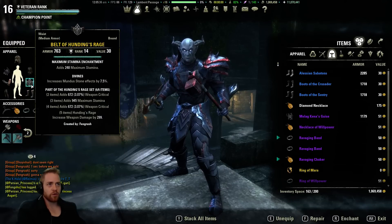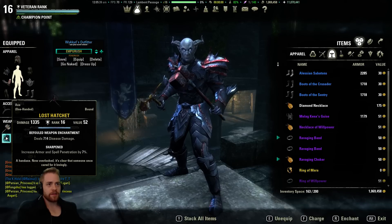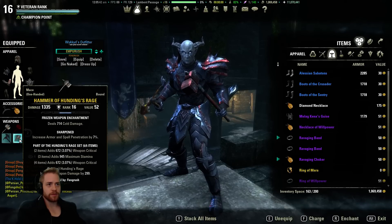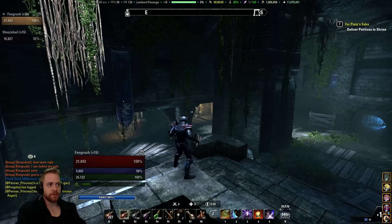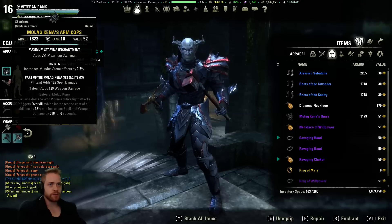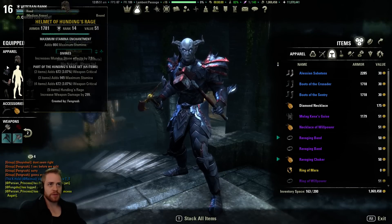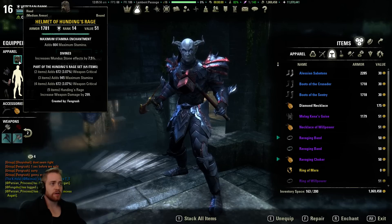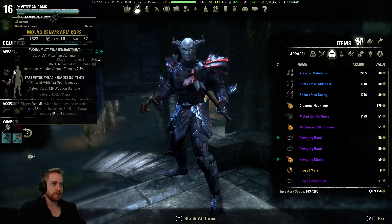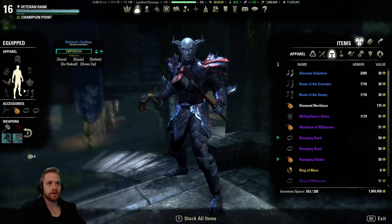Next we have Huntings Rage — we've got it one, two, three, four pieces, and then the fifth comes on the two weapons here. We always have five-piece Ravager active on either this bar or this bar. The reason we do that is because we have a one-piece Molotkina. Eventually I'm going to switch to a two-piece Molotkina and probably drop Huntings — I may also drop Ravager. That'll be a new video, a new build, a new day. But I'm explaining this one because people can actually get this setup.